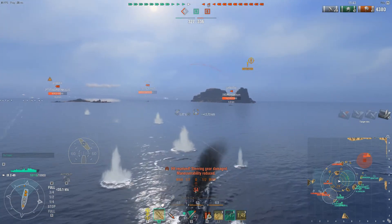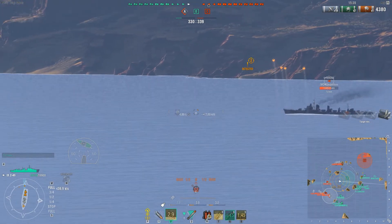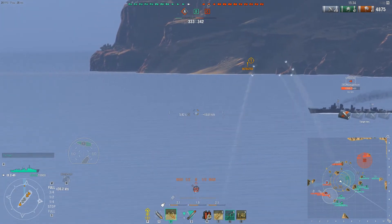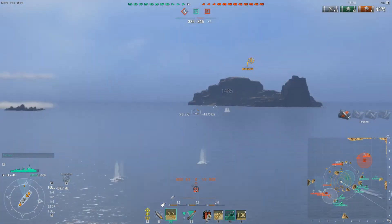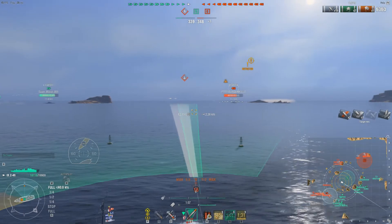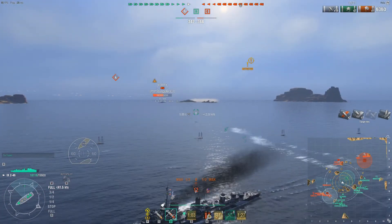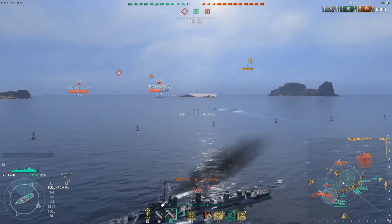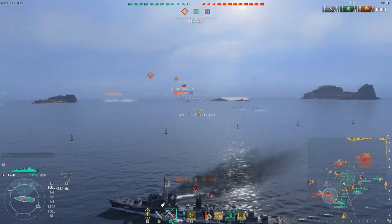We have strayed very close to an enemy Bismarck and his secondaries have opened up. Whenever you have a destroyer that decides to turn away, switching over to HE is a good choice, but the HE is less to be desired. At the moment there's not really much we can be doing — this is kind of how the Z46 is. It's supposed to be a mixed bag: the AP is obviously bread and butter, but the torpedoes are decent.